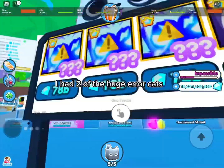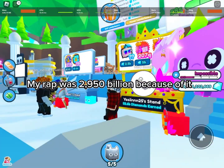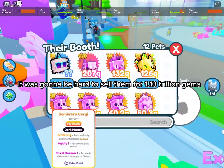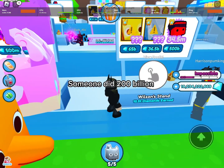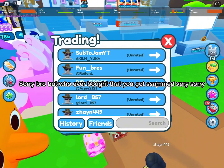I had 2 of the huge error cats. My wrap was 2,950 billion because of it. It was gonna be hard to sell them for 1.13 trillion gems. So I put 14,199B on the bid. Someone did 200 billion. Sorry bro, but whoever bought that — you got scammed. Very sorry.